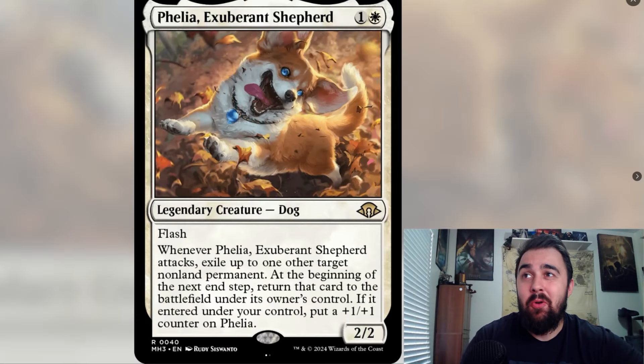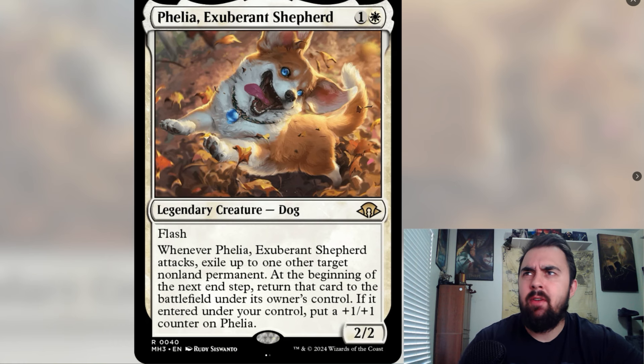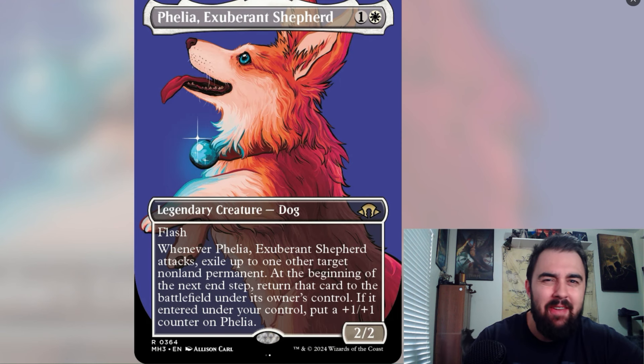First up is Fila, Exuberant Shepherd — a very adorable card. It looks like a corgi dancing in the leaves. For one and a white, it's a legendary creature — Dog with flash. Whenever it attacks, exile up to one other non-land permanent. At the beginning of the next end step, return that card to the battlefield under its owner's control. If it entered under your control, put a +1/+1 counter on Fila. This can work offensively and defensively — you could exile an opponent's token or a hydra with +1/+1 counters, returning it as a 0/0. It's almost like removal, and you can reuse ETB abilities with Fila. The profile art is very cute and adorable.